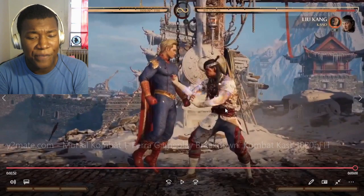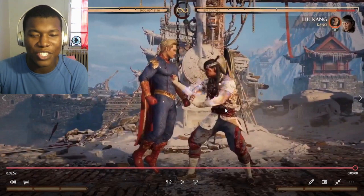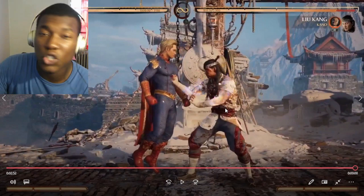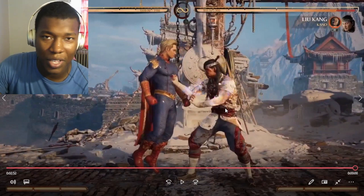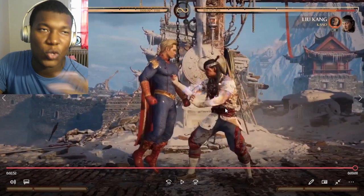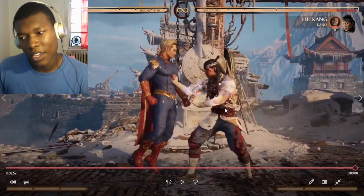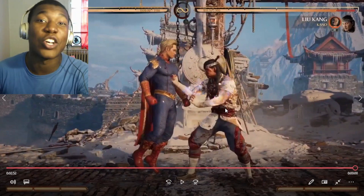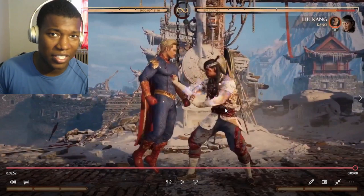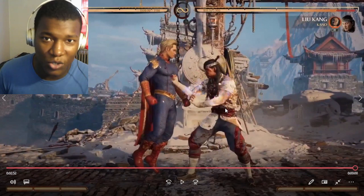I'm gonna be honest with you. This Farrah character, in my opinion, I think fits the cameo role perfectly. Because obviously, if anybody else was cameo — like Scorpion — you press R1, Scorpion comes in, does his thing for like two seconds, and he's out. But this Farrah character is actually like... she's like a Diddy Kong to Donkey Kong. Like if Donkey Kong was in the game, you press R1 and Diddy Kong just hops on his back and does something crazy.